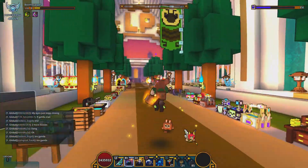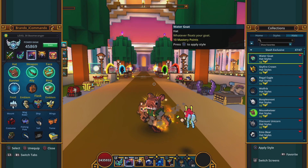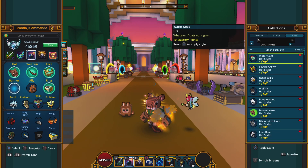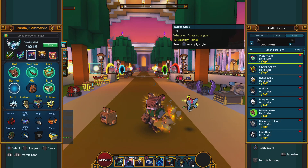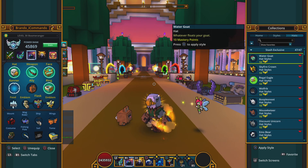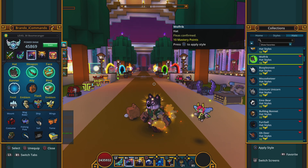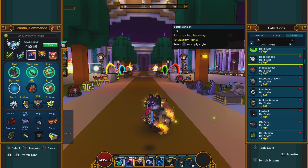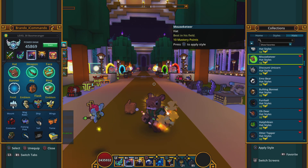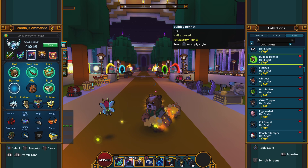Let me show you how to get these. There are 47 currently right now and I notice with each little update every few months they might add more. These are the original ones from the bottom: water goat, sky fire, crown, regal eagle, wolf, rick...